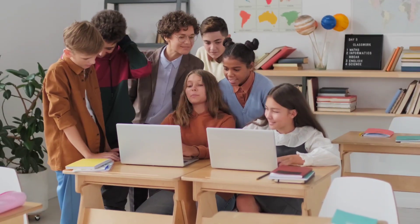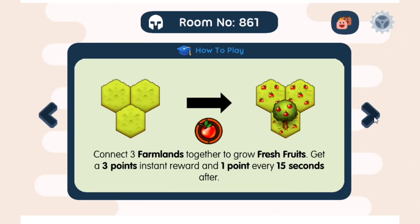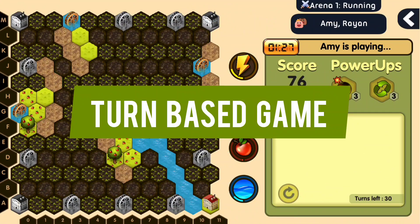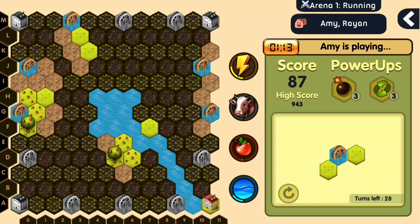The game's objective revolves around cooperative island building to build resources like electricity, water, fruits and milk. It's a turn-based game where each player connects various tiles on the map to develop resources.